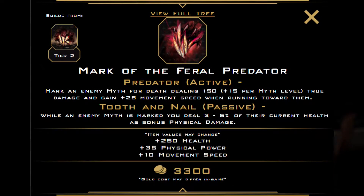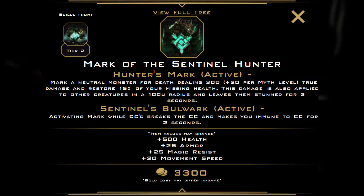And then, if you're playing Talos in the jungle, you'll be picking up Mark of the Feral Predator as your first item. It gives us more bruiser stats, as well as giving us move speed, which is something Talos really appreciates. Its passive works well with the kit. You could get Mark of the Sentinel Hunter instead, but you lose out on those early game stats, and there's other ways that you can deal with CC.